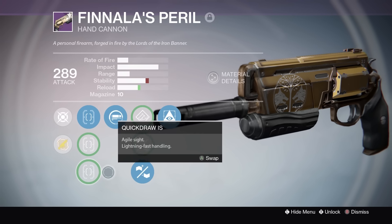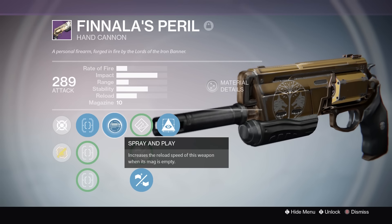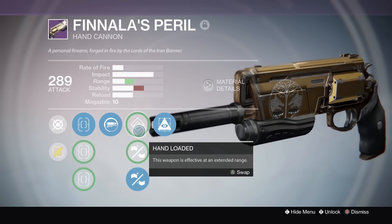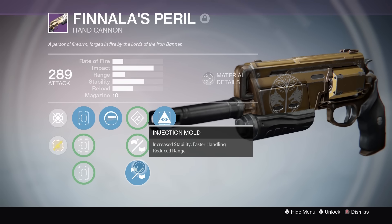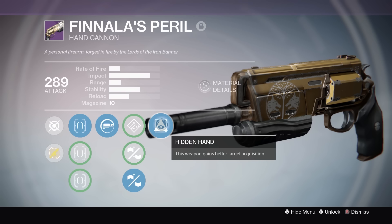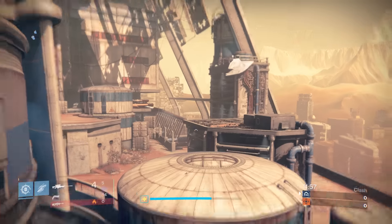The first perk is Spray and Play, which increases the reload speed when the mag is empty. Hand-Loaded makes this weapon effective at extended range. Then we have Reinforced Barrel for increased range with reduced stability, Injection Mold for increased stability and faster handling with reduced range, and Hidden Hand, which gives this weapon better target acquisition.